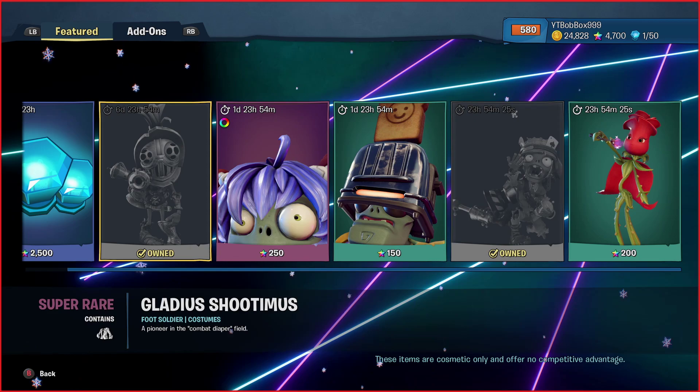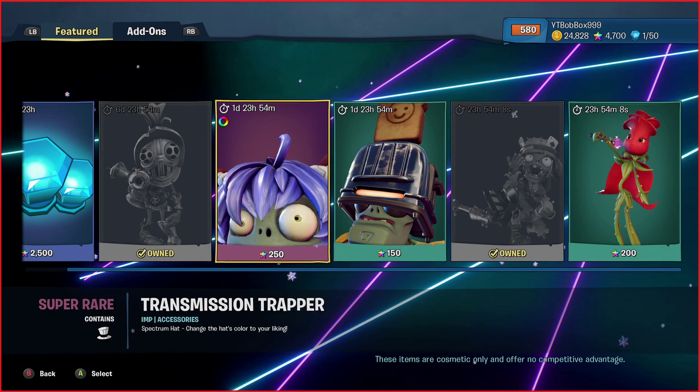Then we have the weekly item, which is the super rare costume called Gladius. This outfit is definitely, in my opinion, a 10 out of 10 for a super rare - very cool, loving it. If you have enough rainbow stars saved up, I believe it's 800, I advise you to get it.